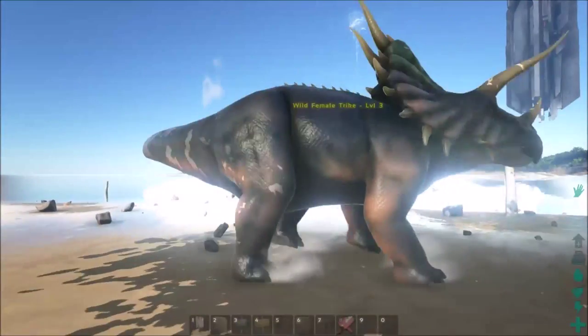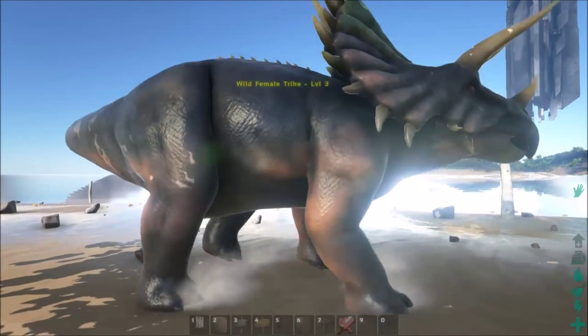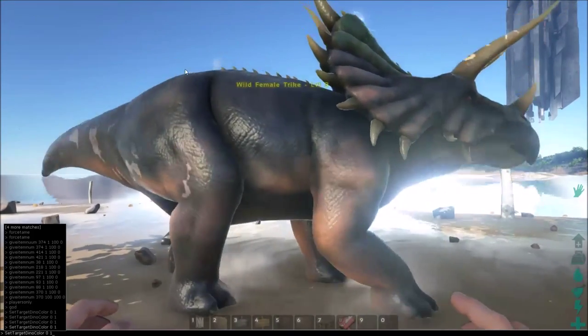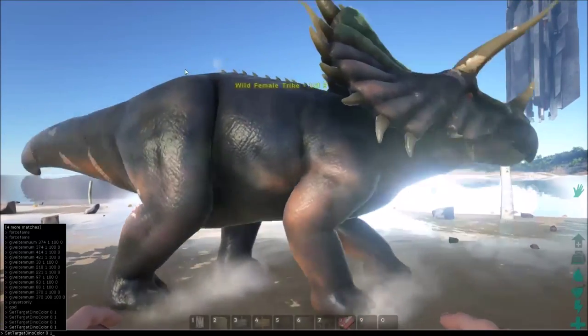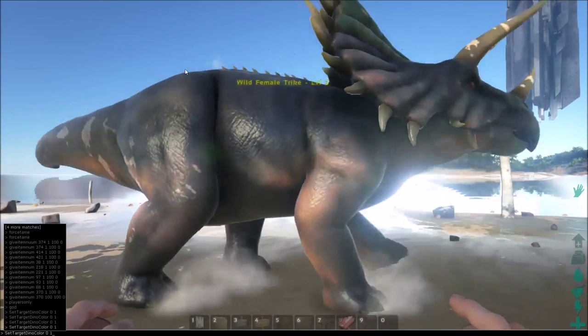It's just set target, but I'll have that in the description. So the last one I put in will be for just items and structures and set dinosaurs. But if you guys can see down in the bottom left right here, that should be what it pretty much looks like. The first zero is the color, and the second one is the body part.